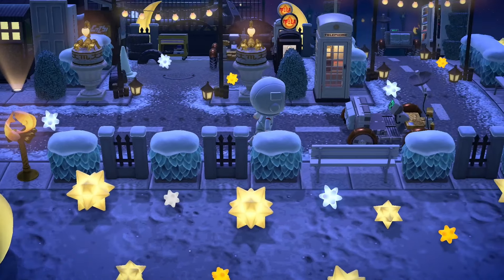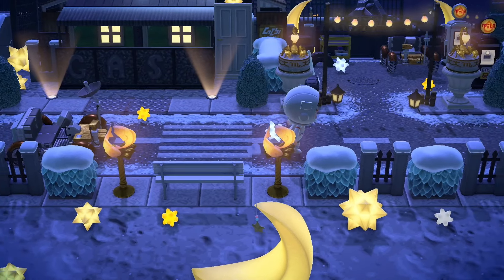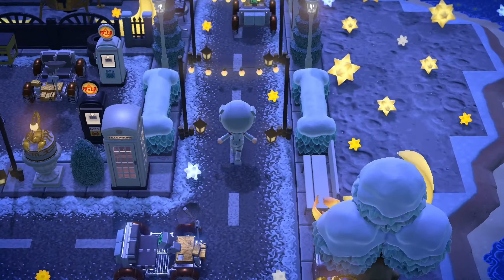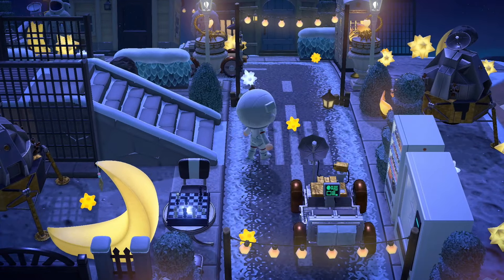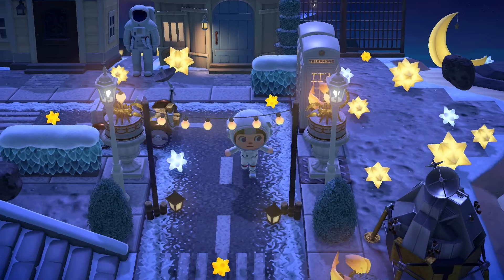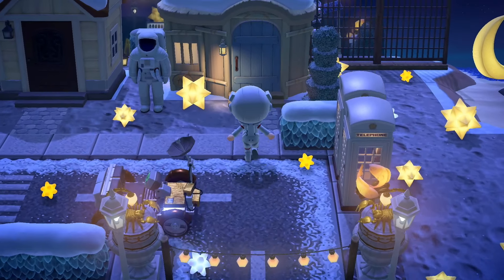I really should have brushed up on my knowledge of the space item names before I toured here. This is so cute — you can see all of the little lights along the edge of the island, all the way to the edge to the beach. So pretty. We've got moon chests here. I think the road keeps you purposely from going out onto the beach, but you can see some decor over there with the crescent moon chairs and the asteroids.